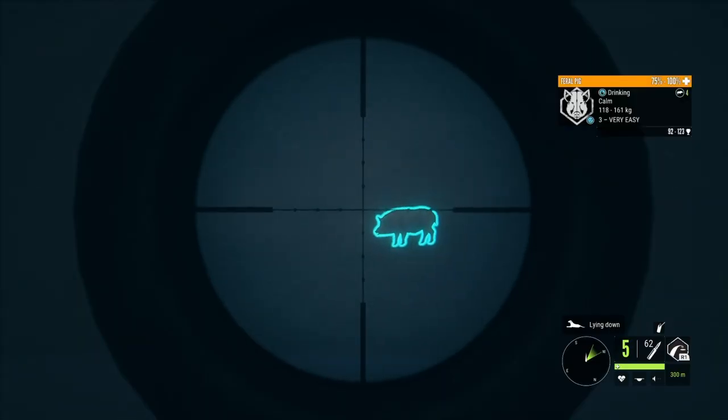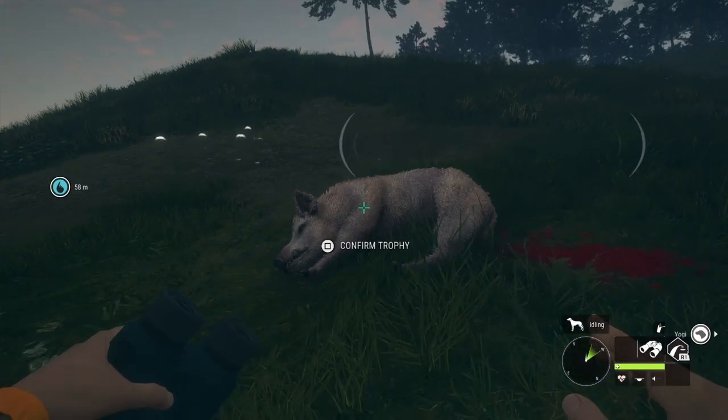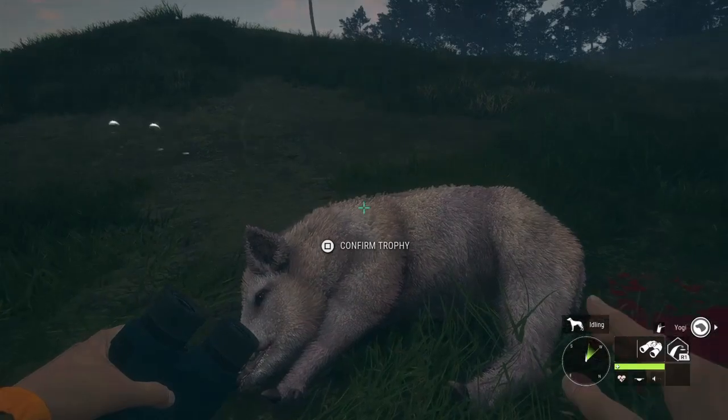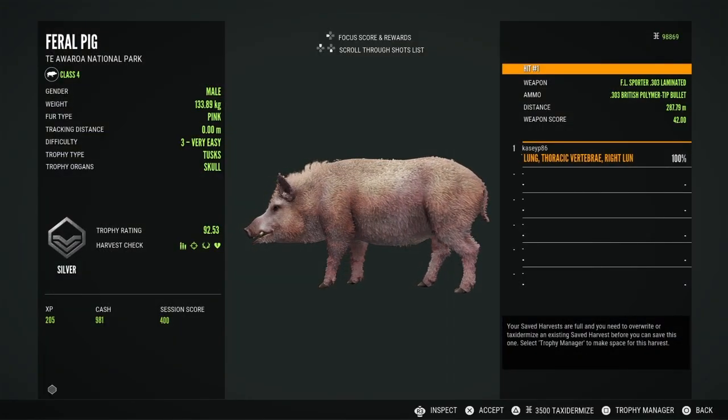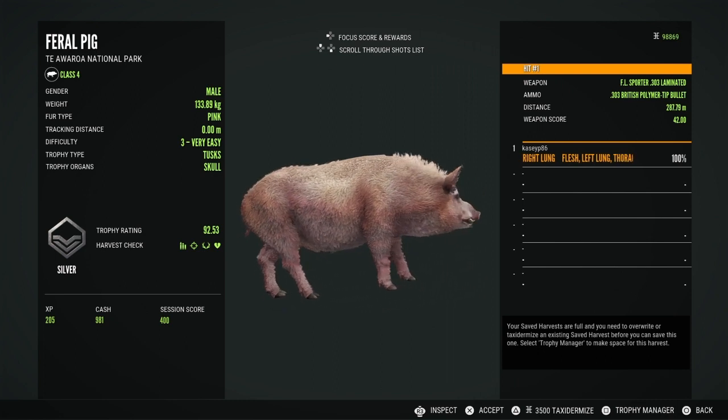Still on the pig grind, I spot this guy — he looked pretty light to me, which is a good thing considering the rares for these pigs are albino or pink. I was hoping he would be one of those, and he is. He ended up being a pink fur type, my first rare pig. He's a silver at 92.53.